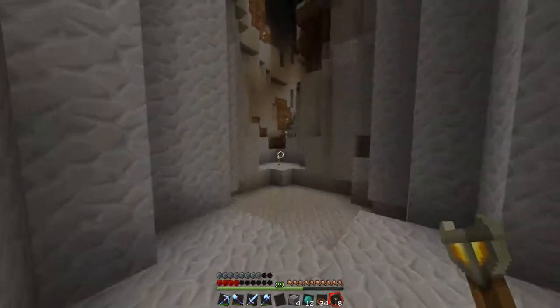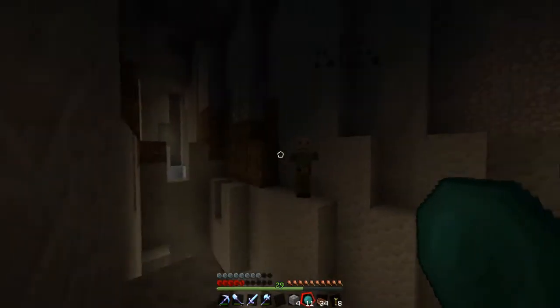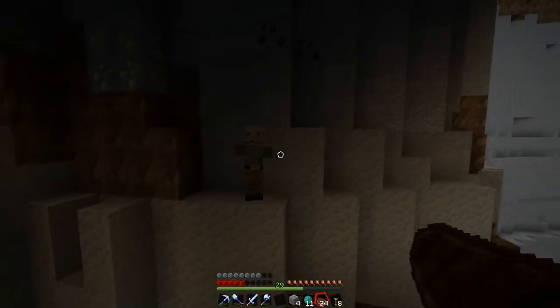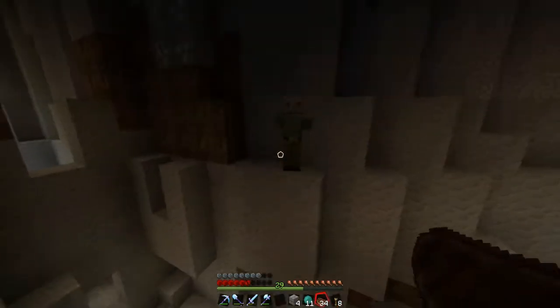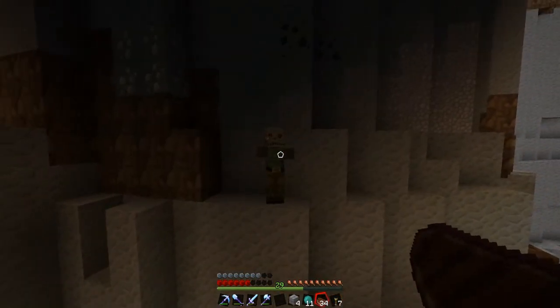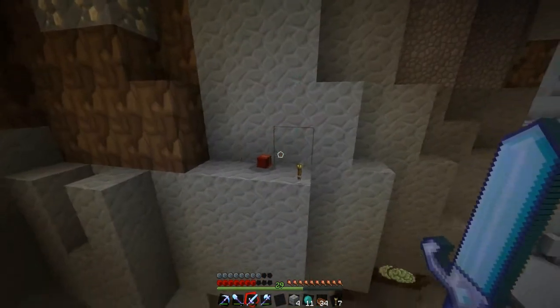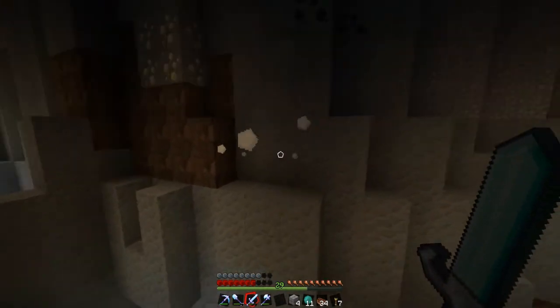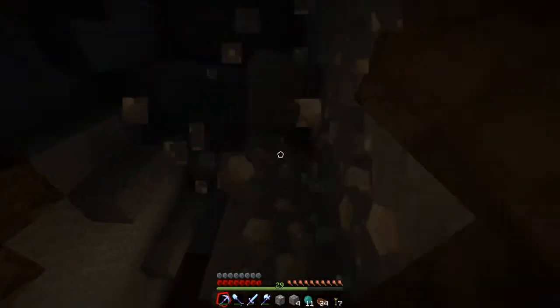Zombie died. You might notice if I switch to my torch, it lights up the area. It's neat, and unfortunately it doesn't work if zombies are holding it. I was gonna have the zombie in my mine holding a torch so I could light up the mines in a different way.